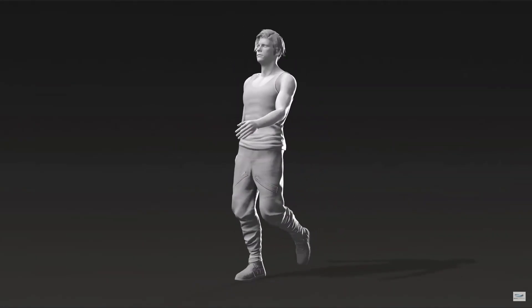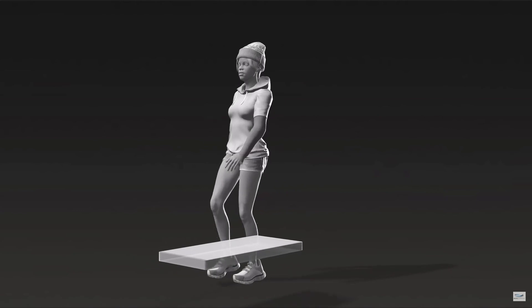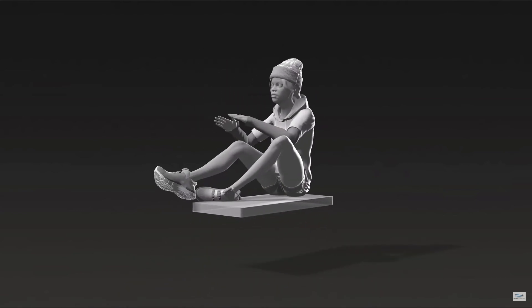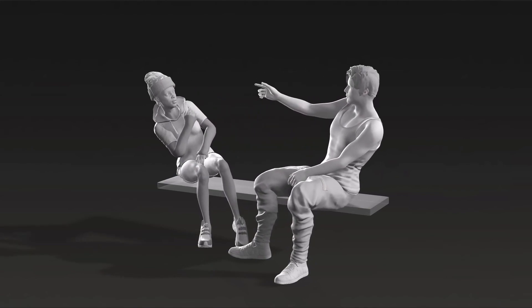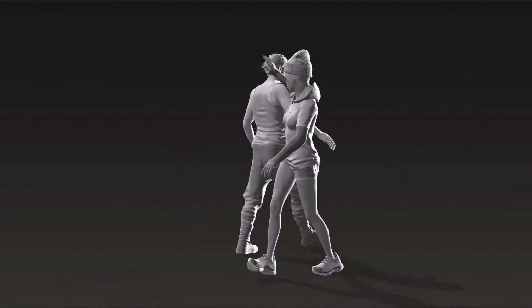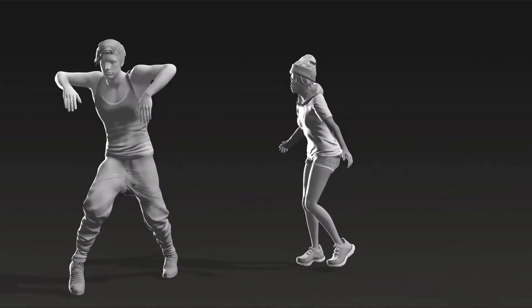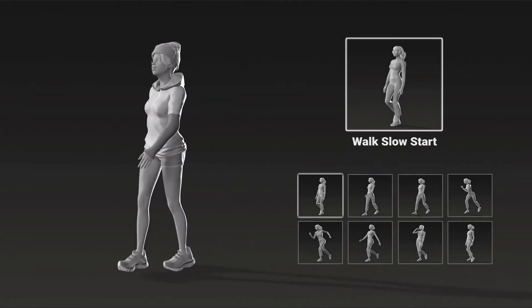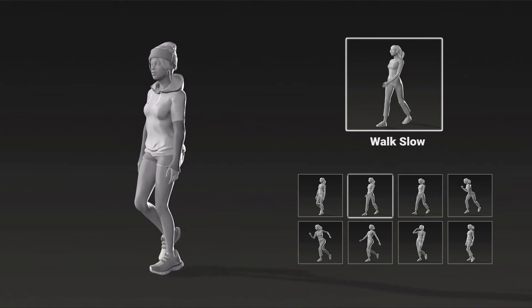Moving on, we've got Actical Spunky Moves. This pack includes 82 studio mocap animations totaling 789 seconds from Actical, for animating young characters complete with looping movements. It has AAA production quality with seamless transitions between different motions, and a wide usage for business, training, architecture, media entertainment, film, and games — so it can be used in any project you want.